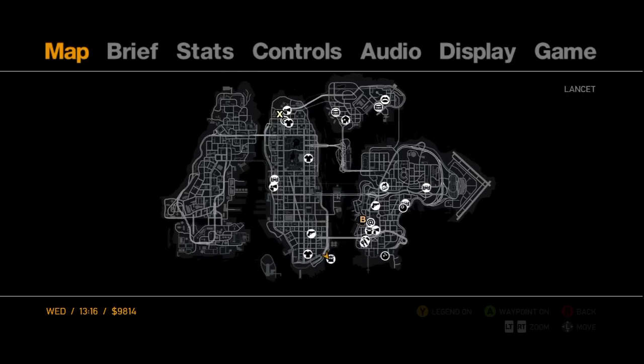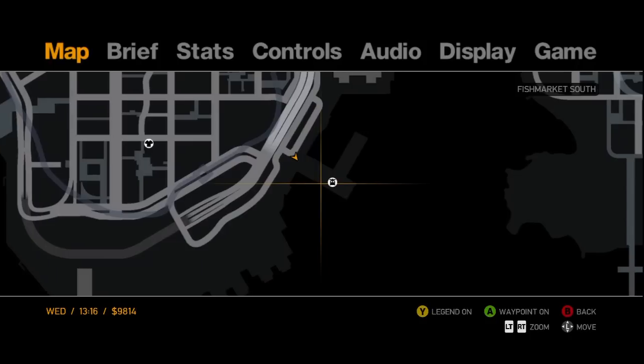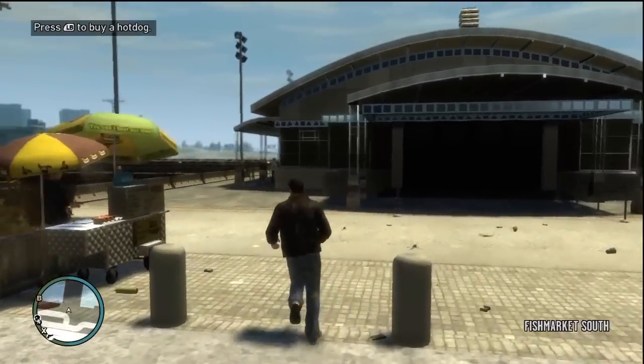What you want to do is make sure you've got Algonquin unlocked, which is the second island — the main Manhattan island — and it contains a Heliport, the HeliTorz Heliport.